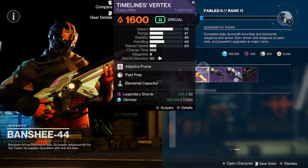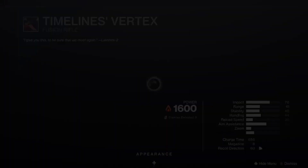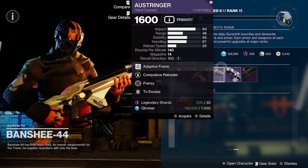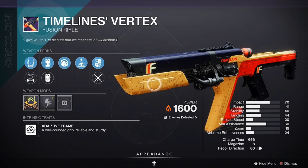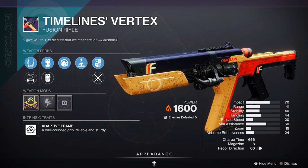Special Headstone. We got the Timeline's Vertex with Elemental Capacitor, Field Prep, and charge time masterwork. Side note — I would love, because I know we got the Scattershot this season, but I would hands down love a rapid fire...